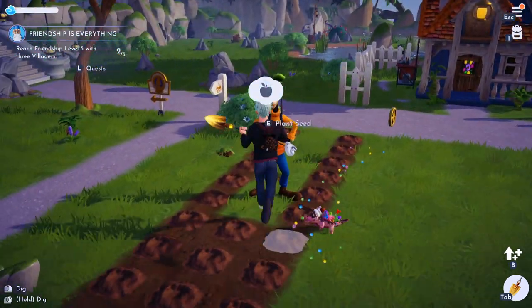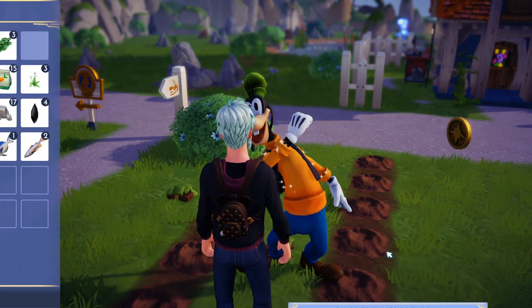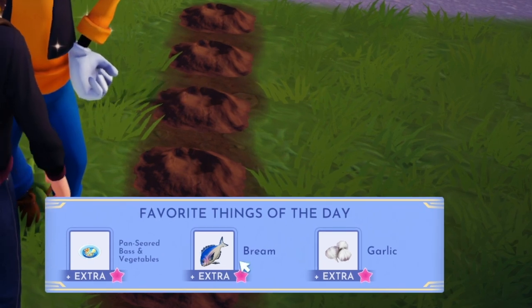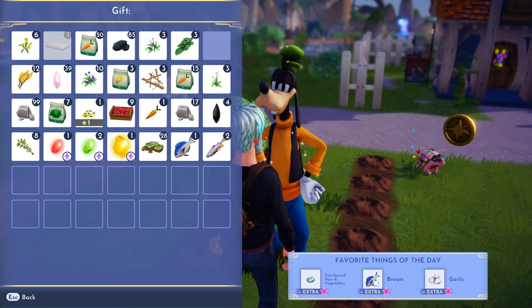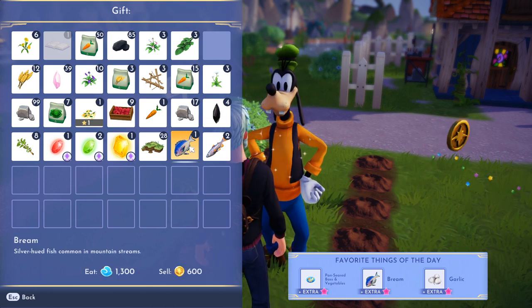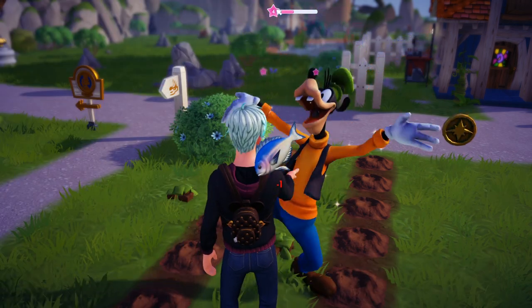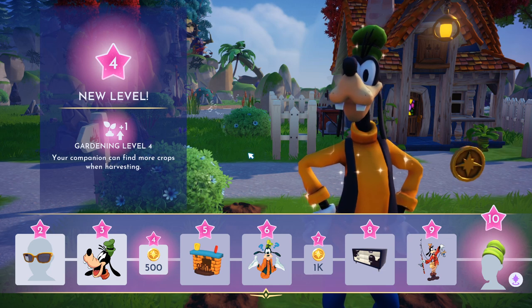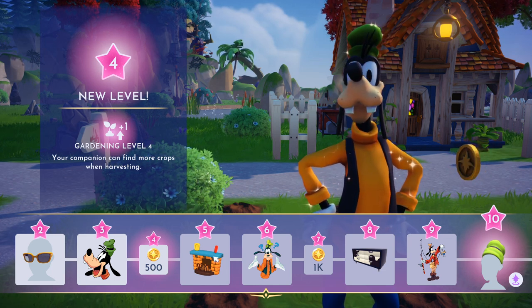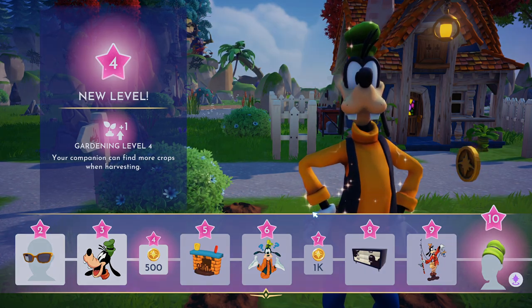The best way to level this up instantly — if you're in a rush and want to unlock the other parts — is to gift them stuff. Go to 'I have something to give you.' He's going to have different things based on the day. His favorite things today are bream, pan seared bass and vegetables, and garlic. If you don't have the recipe for pan seared bass and vegetables, I definitely recommend going with the bream and the garlic. I actually have a bream — it's sad to give him one since they sell for 600 coins — but I'm going to go ahead and give him one. Look at that, it gave me almost a full bar; I have him at level 4 already. Each character can go up to level 10, and at level 10 I'll get Goofy's signature hat.